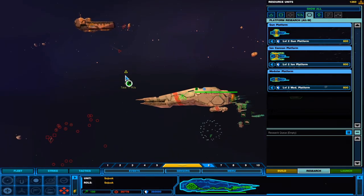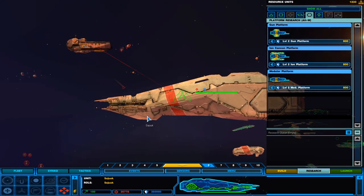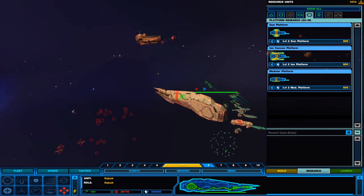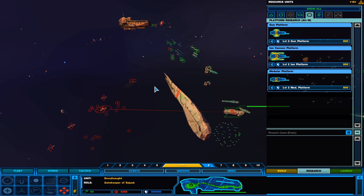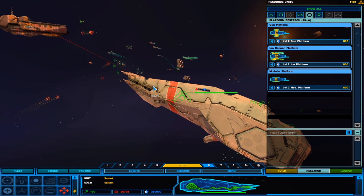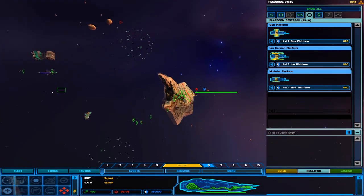It's the Juke. Engage capital ship — let's kill their shipyard. Let's get their attention. Dreadnought, take care of these. Sujuq is getting into position.